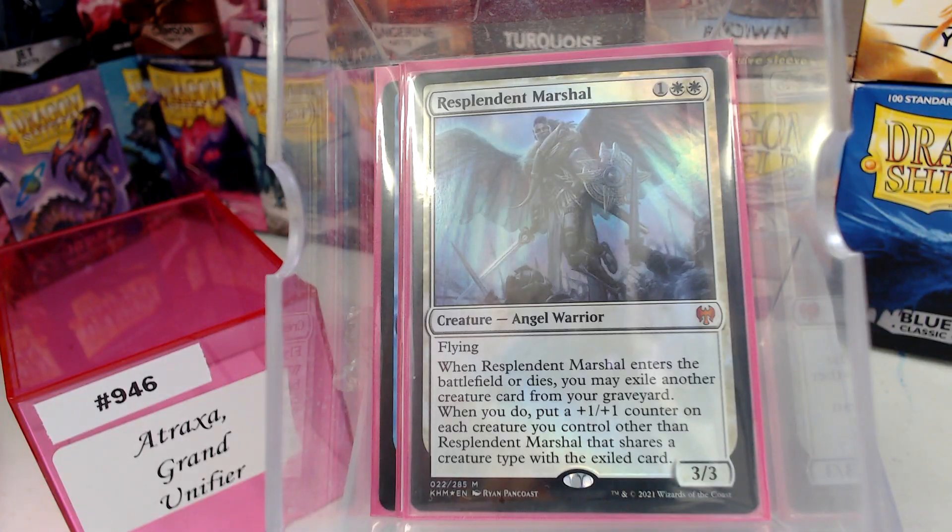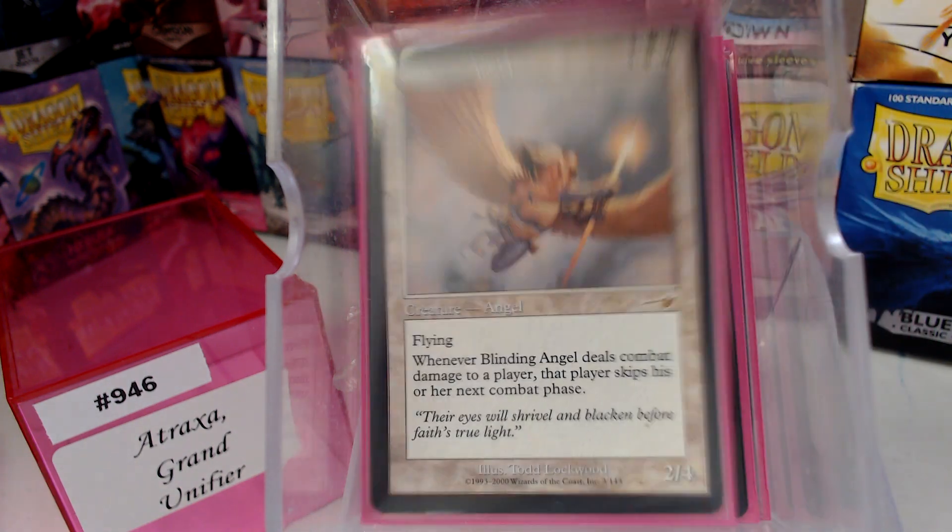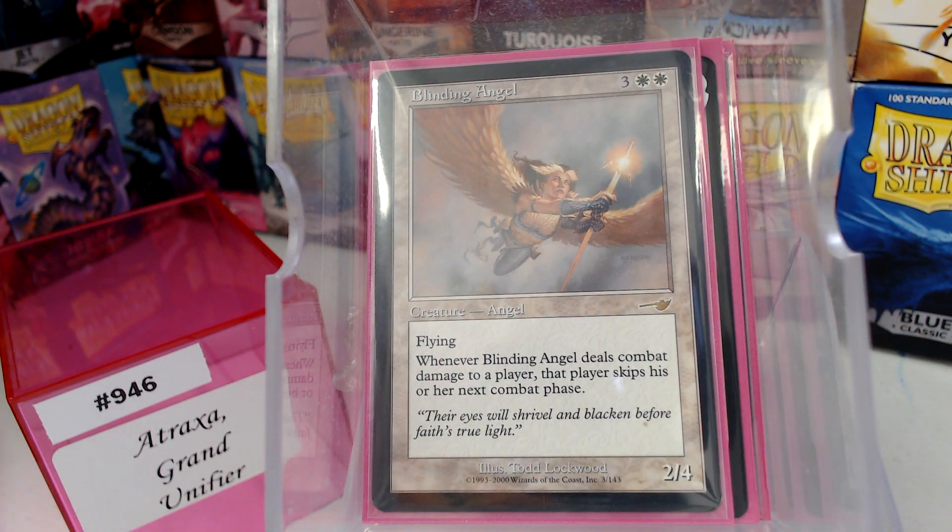Resplendent Marshal. Lulu — it's an elephant angel! Blinding Angel. This card has largely been forgotten in Commander — I'm telling you, this is a beating. Because it's not but two damage, but it takes away their combat step. And there are ways to make sure it's unblockable or whatnot — that's not here — but Blinding Angel is real good.